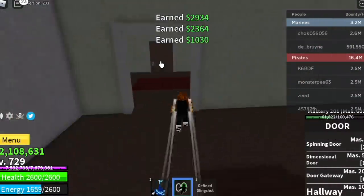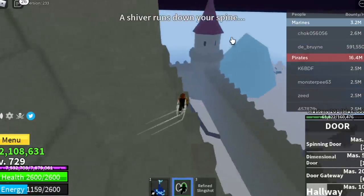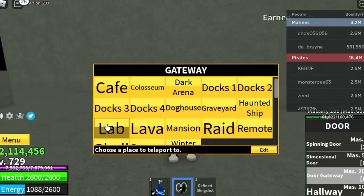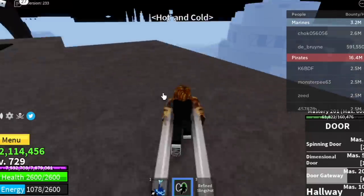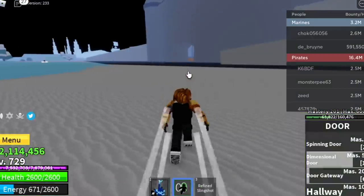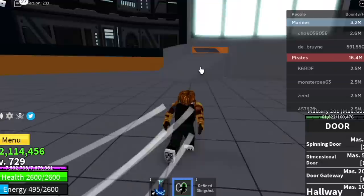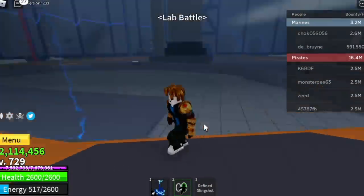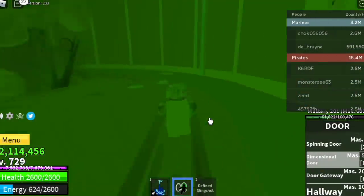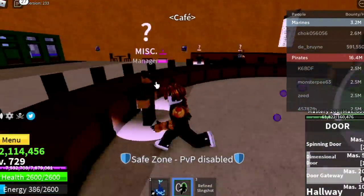We're going to go to the raid — I pressed the wrong button and went to the lab, but let's head to the raid. If there is a bounty hunter, don't worry — you have the door fruit and it's very easy to escape them. So the requirements are: you need the door fruit, 200 mastery, and you need to know all the locations of the diamond chests. It's very easy to dodge bounty hunters with the door fruit.